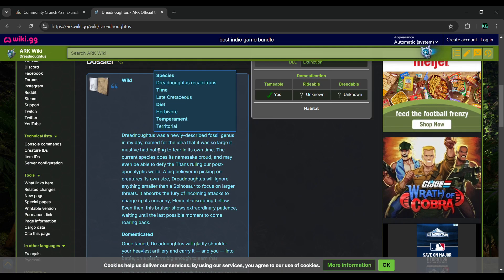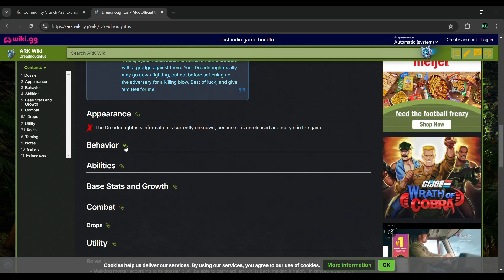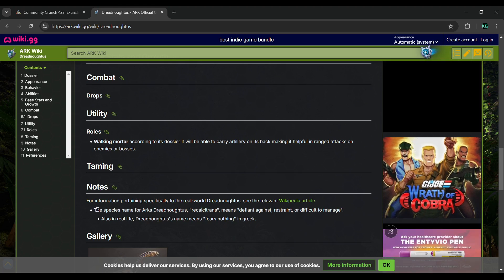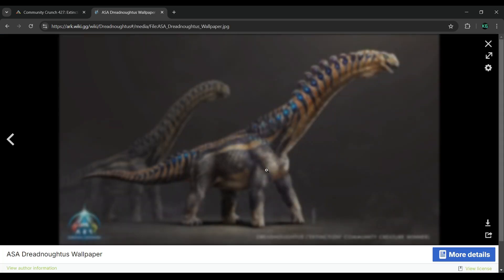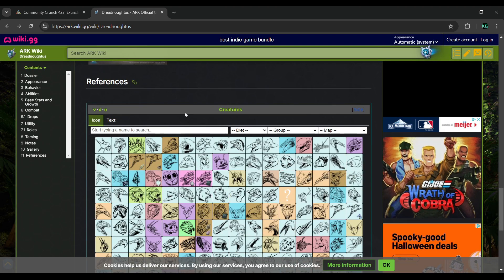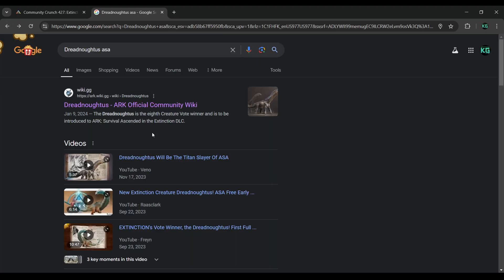So they've got the dossier — a newly described fossil genus. Information is currently unknown because it's unreleased and not yet in the game. It's described as a walking mortar, able to carry artillery on its back, which makes it helpful in ranged attacks. I wonder if it'll be usable for cannon raiding too, that'd be interesting. It was the Extinction community creature winner, and it sounds like they're going to have a platform saddle for it, and I'm guessing it'll have a decent amount of health if it's going to be able to take on the Titans.